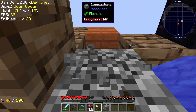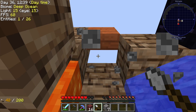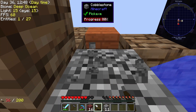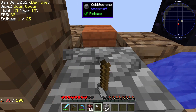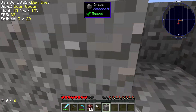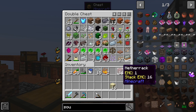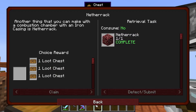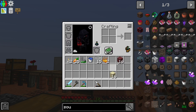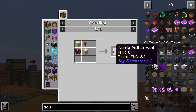We'll just shoot for 16 gravel, then we'll turn it into sand. We also have to look up how to make nether wart — I can't imagine it's too difficult. I have 33 durability left, that'll be plenty for now. For soul sand: freezer, sandy netherrack — it's two sand for every one of that. We'll also put that there and that there.